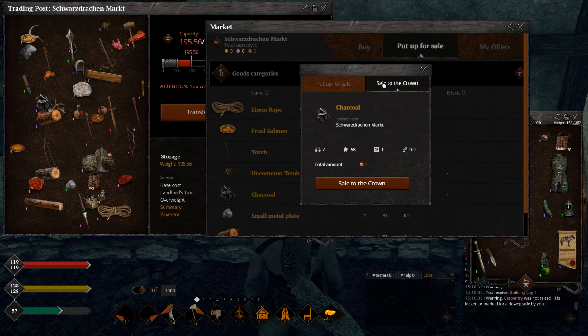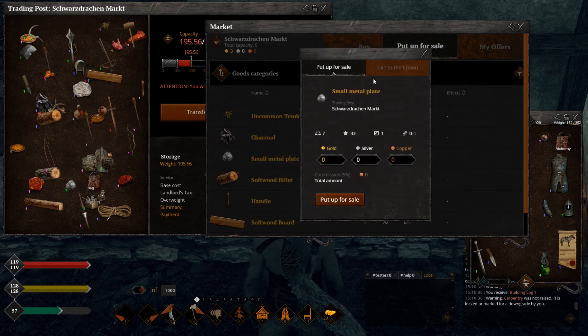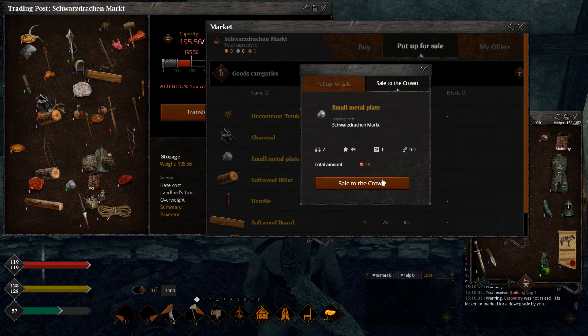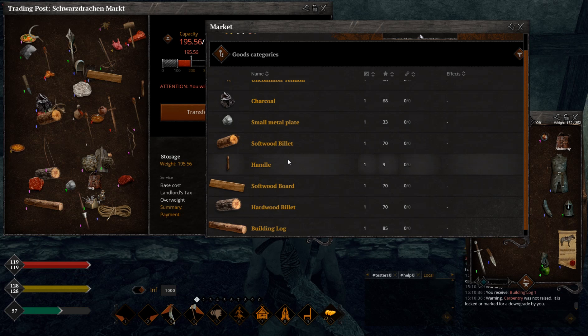Uncommon tandem: 90 copper - a bit cheap. Charcoal: two copper coins, a joke. Small metal plate: this is costing like four times more than a big metal plate, which doesn't make sense, but it's actually a pretty good price - you can make a lot of them and earn some coins.